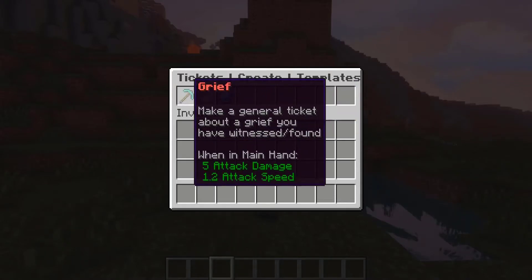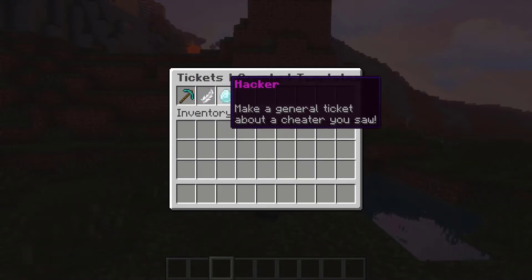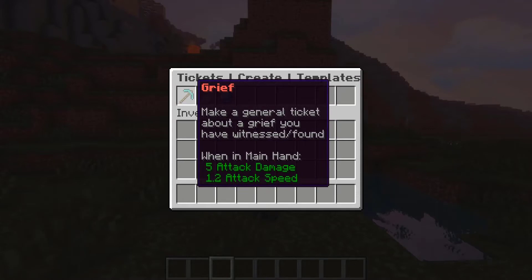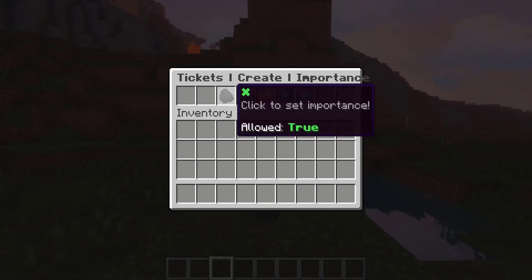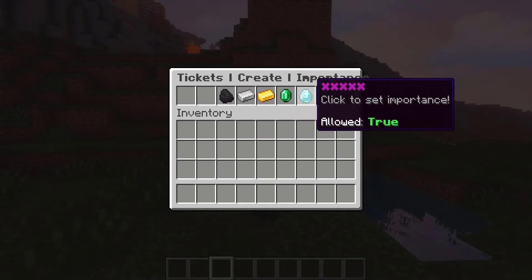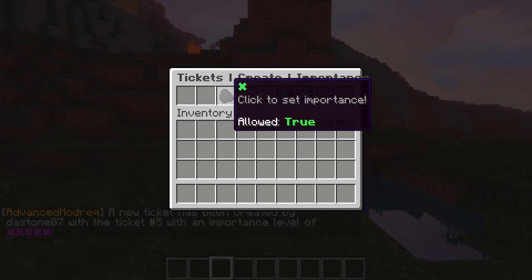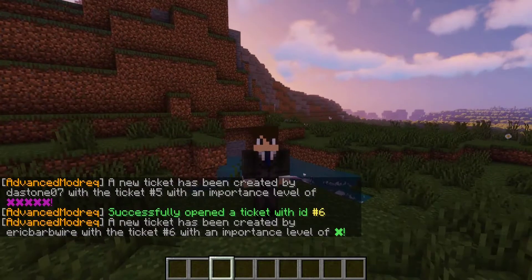Here we have three categories — you can of course add more. There's grief, cheater, and hacker. So this falls in line with grief. Here you can rate the importance of the incident that happened. Diamond, or 5 stars, is top importance, and 1 star is of low importance. So we can go ahead and set this to level 1 importance.